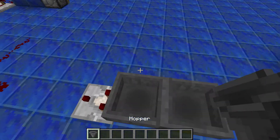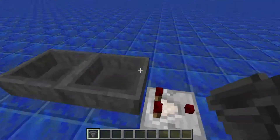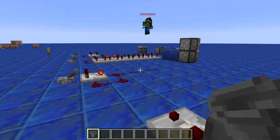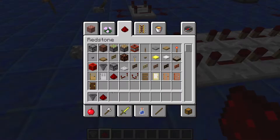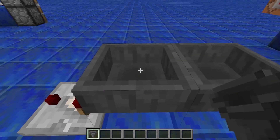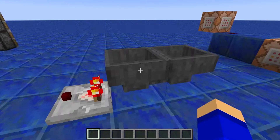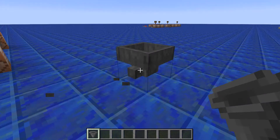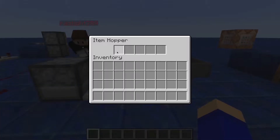Hopper clock. Most of you would probably use this. Honestly, this is not the most reliable one because they do stop working at times. So if you put any item into a hopper, it will come out as this signal because it's going in between these ones. So if you want to know how to make this, you put one here, then put one there, then put one there, and then they face each other. That's pretty useful.